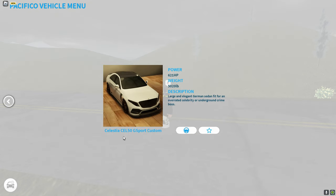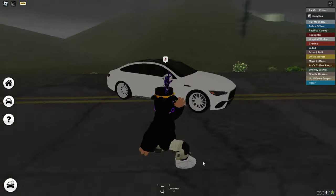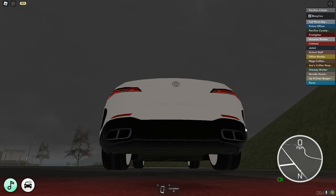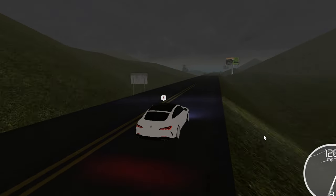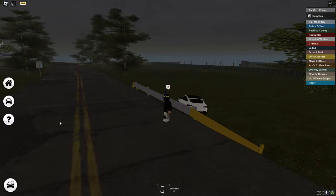These cars are not in order. We have a Mercedes — the regular one — and also a sport custom. Then we have the Celestia CGT60 at 577 horsepower, also a Mercedes. Wow, that startup sound — we gotta hear that again. Acceleration is decent and the top speed is 192 miles per hour.